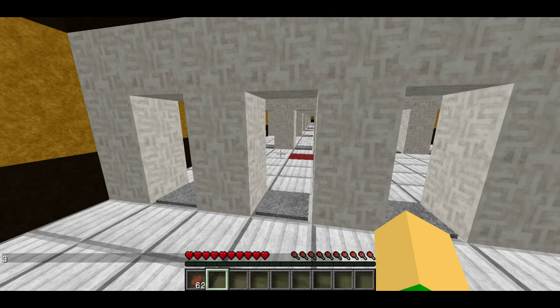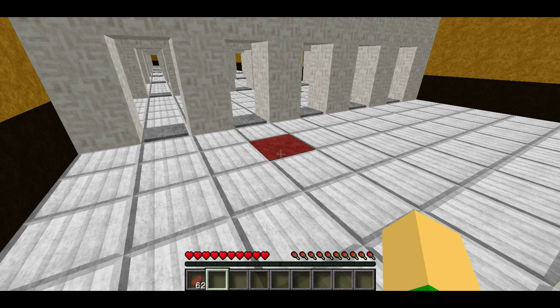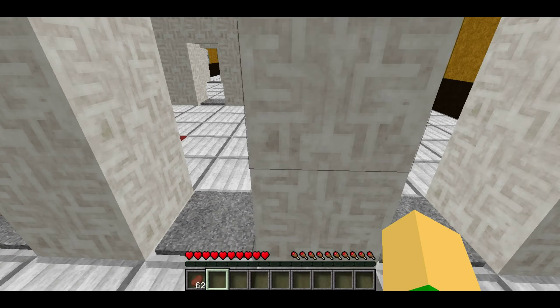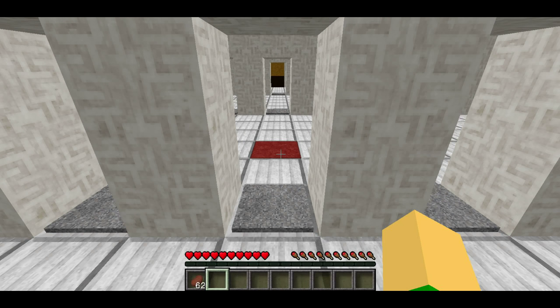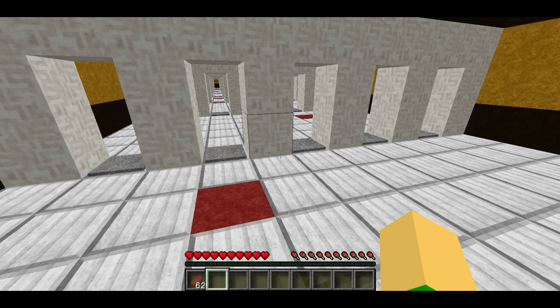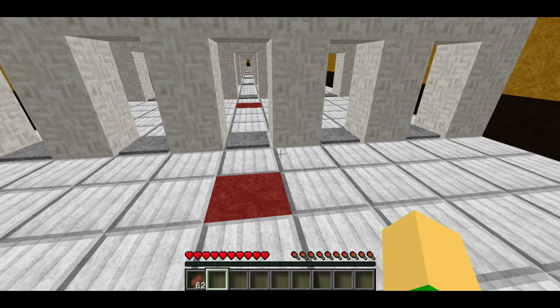So I think what you do is just go through the center and then go through here — this moved to the right one, so you go through door number one. Now it's moved to the right — let's see, two... wait, one, two, three, four — so you go through door number four? No, that's not right. I honestly have no idea.